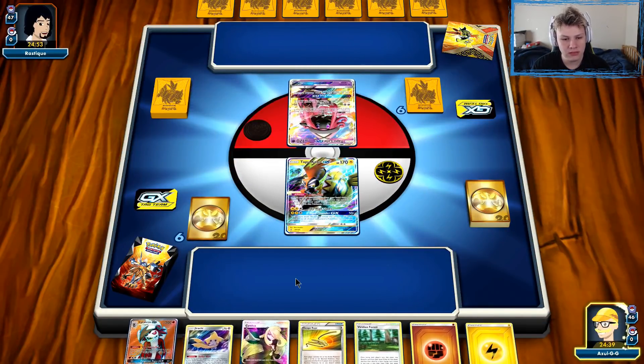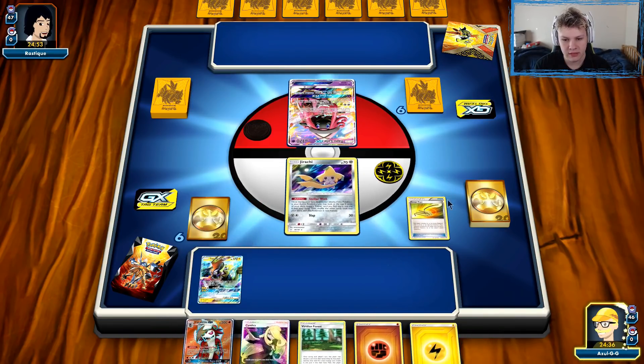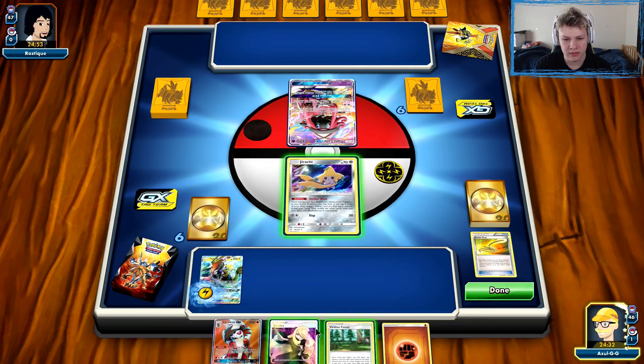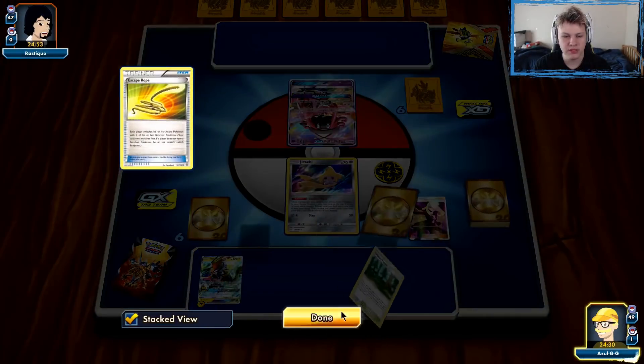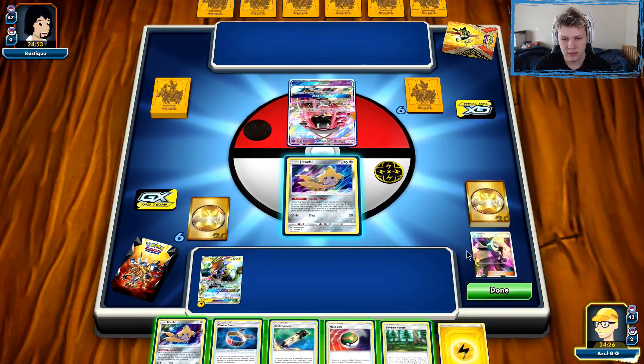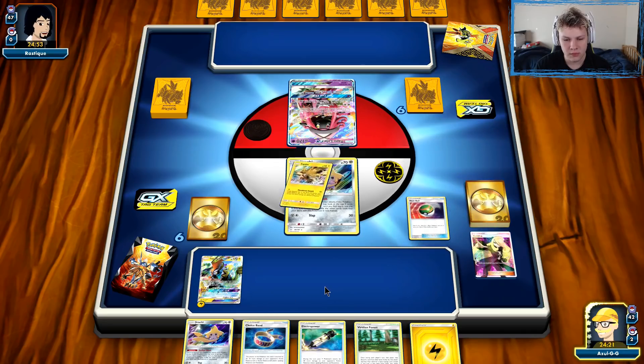First game here, not a great start, but our opponent also opened Lele, so we'll take it. Rough start for rough start. Definitely getting preemptively to get this lightning energy on this Coco. Don't want to give them access to reinforce until we need to actually utilize it, so we're just going to play the Cynthia. No idea what our opponent is playing. We definitely want a Zapdos here, though. I'm going to go ahead and grab him.